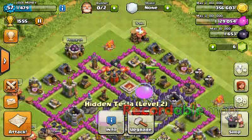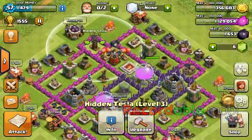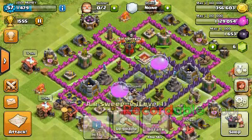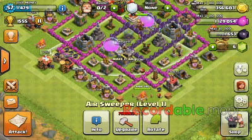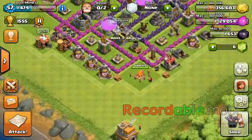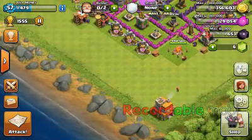I have put Teslas in the middle just to prevent any places where heavy damage may be needed. I have put air sweepers here just to take down attacks, because most people think the bottom place is where people take their dragon attacks.